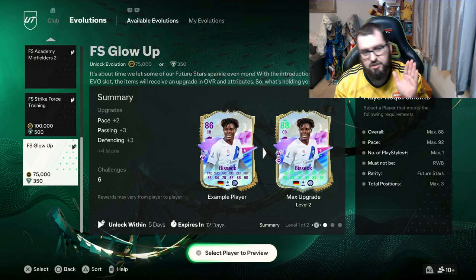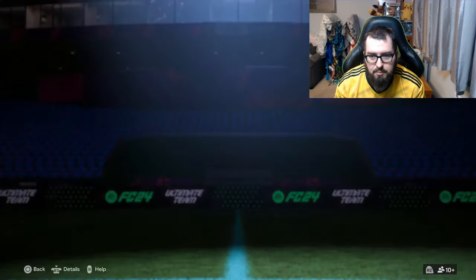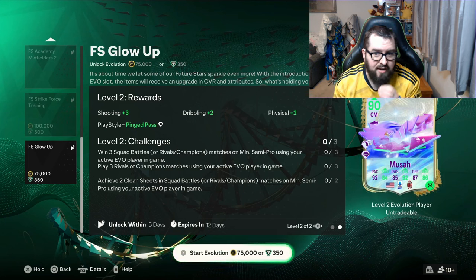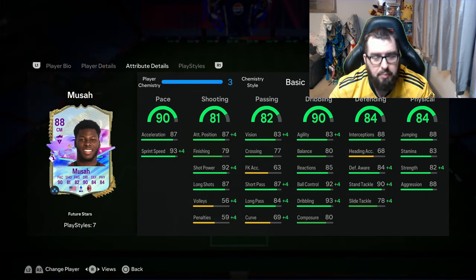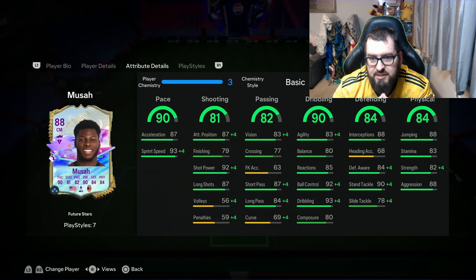I'm in the evolution section and there's that Future Stars glow up. If you haven't already done it, you can put this Moussa into it, and by doing such a thing you'll get some extra stats and a playstyle plus. Looking at this, it might be a very nice viable thing. Because if we look at the actual stats of this card, it's a very nice looking potential CDM card. But let's go back to the base card — even without that evolution, these stats on their own are still very good.